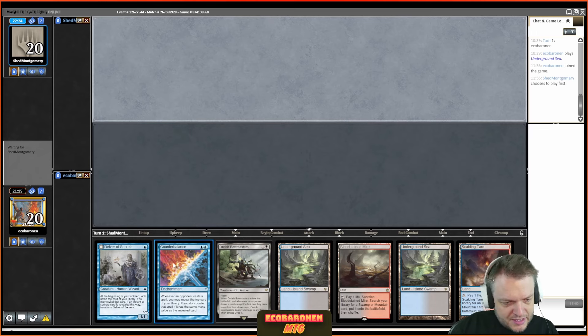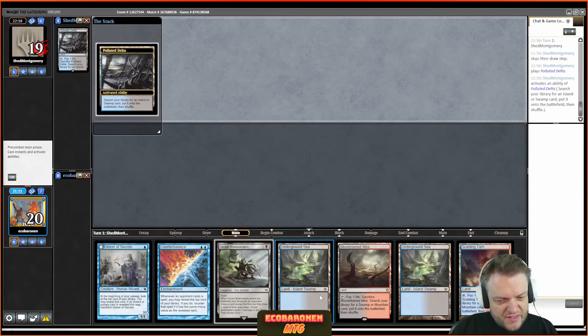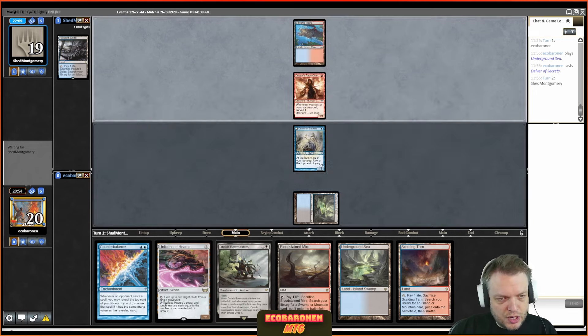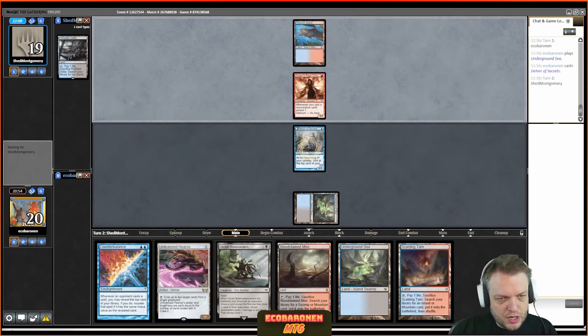I look at the top of my library — if it's something that flips Delver, I put the Bauble trigger on the stack first before the Delver trigger. It was a Volcanic Island, so I draw first, don't flip Delver. It's another Bauble. I play Channeler first because I want the trigger and to set up the top of my library, though I go down from Force of Will — Force isn't great in this matchup.